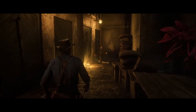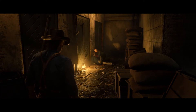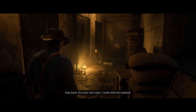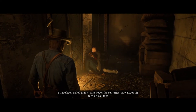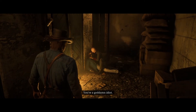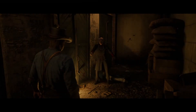Boom — there he is. "You found me." "Stay back for your own sake. I walk with the undead." "You're a vampire?" "I have been called many names over the centuries. Now go, or I'll feed on you too." "I'll suck you dry." "I'll smash your face." Watch out — it can kill you in one hit. But it doesn't really matter what you do at this point.